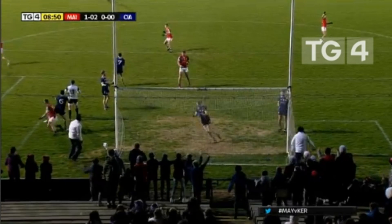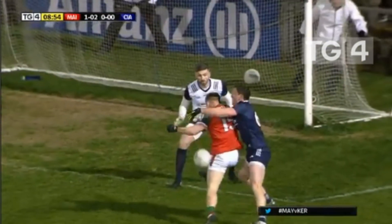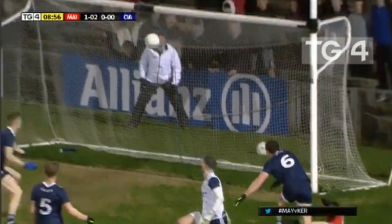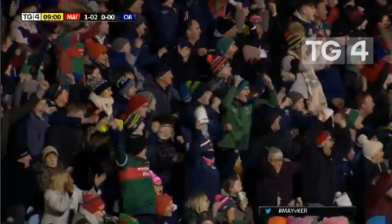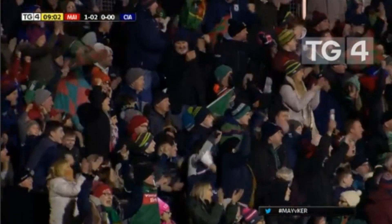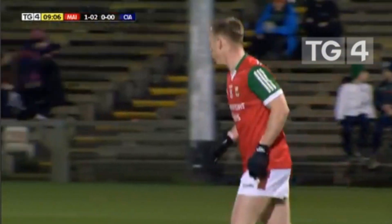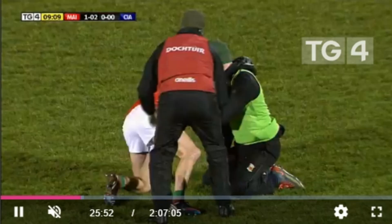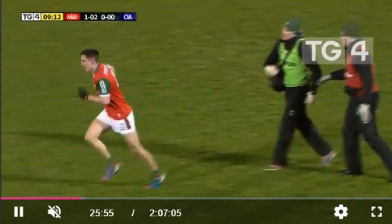This time Mayo get their interception. Fionn McDonough gets in, picks it up — but when Ryan O'Donoghue gets that ball he's an awful lot of work to do, yet he looks so composed. Looked like there was nothing else on his mind but to get the goal chance and he finished it superbly. Very few people could have scripted this — just under 10 minutes in and it's Mayo leading Kerry by a goal and two points to no score.